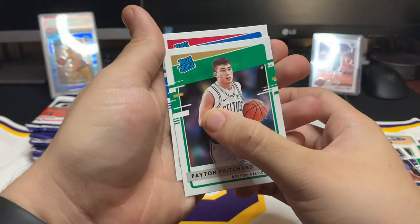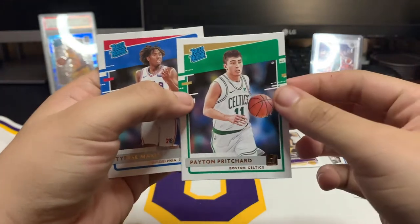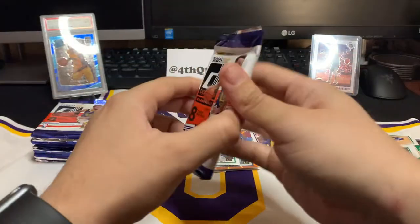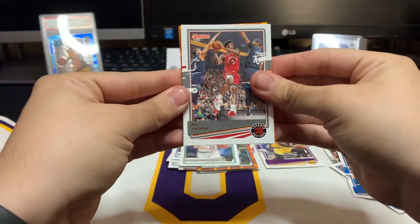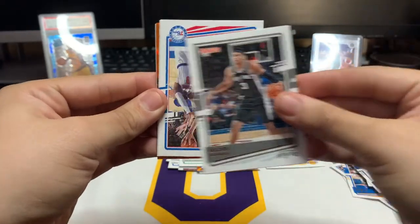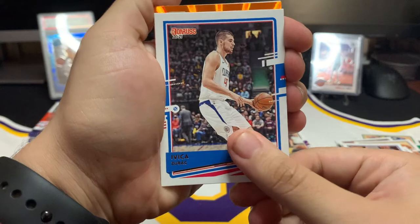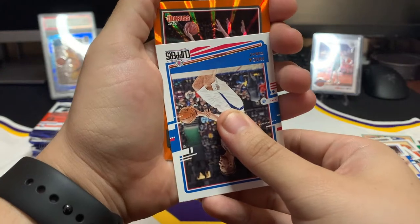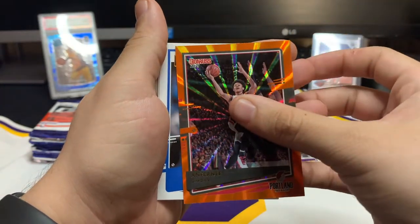Our next rookie card — Payton Pritchard, let's go! And our next rookie is Tyrese Maxey — let's go! These are some pretty good rookies. I was hyped for Payton Pritchard on NBA Hoops, I'm hyped for this too. We got OG Anunoby, Fred VanVleet, Kelvin Johnson, Ben Simmons, Ivica Zubac — and from the Trailblazers, Anthony Simons. Let's put him in the good pile.